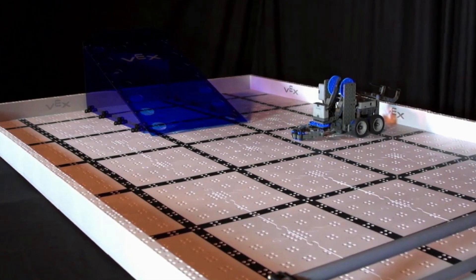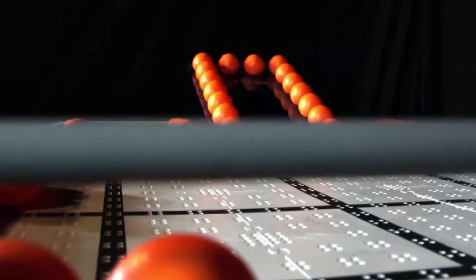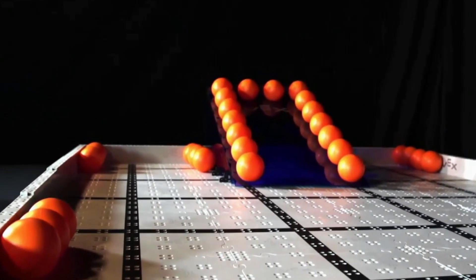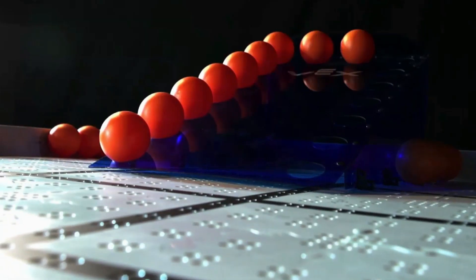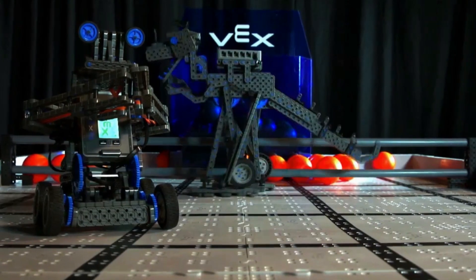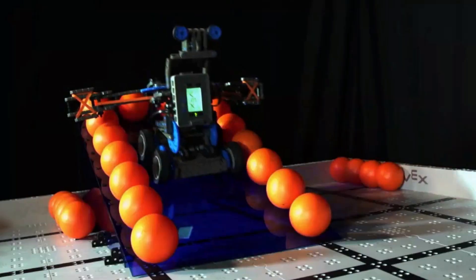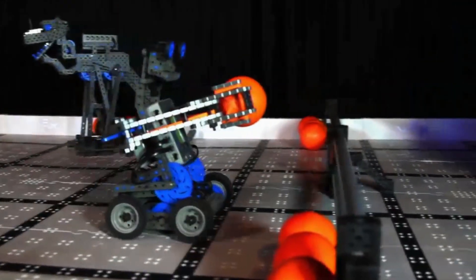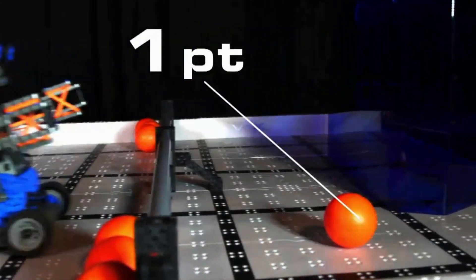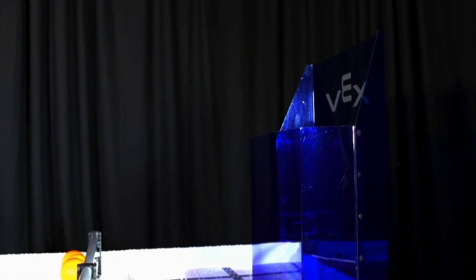Robots start on the field in pre-defined starting positions. The scoring objects used in VEX IQ Challenge Bankshot are 3-inch balls. There are a total of 44 balls on the field. The object of the game is to work with your alliance partner to maximize your score. Teams score points by emptying cutouts for one point each, scoring balls in the scoring zone for one point each, and scoring balls in the goal for three points each.